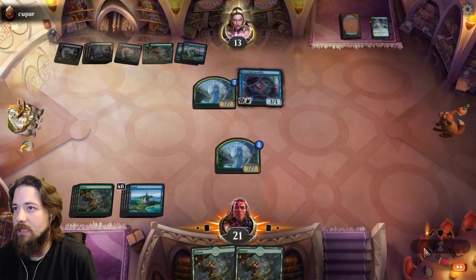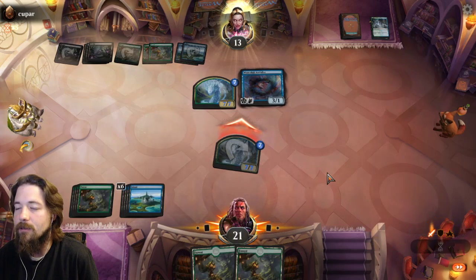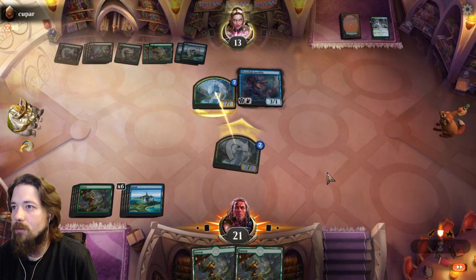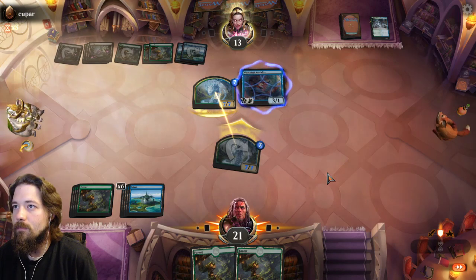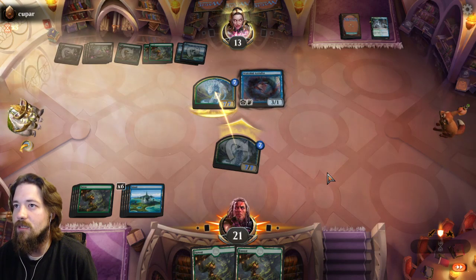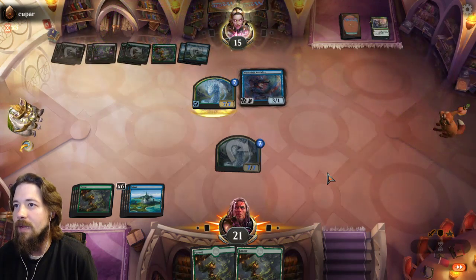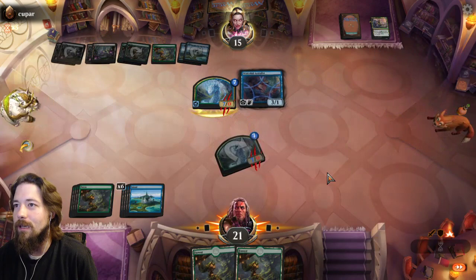The only way I win the race is if he's still threatened by what I have in hand. He can't Infuse with Vitality this — I'm trusting he doesn't have a combat trick. He comes back as a 0/0, buddy, just thought you should know.